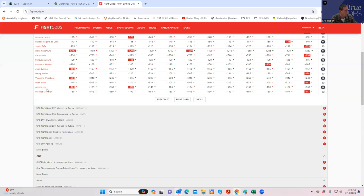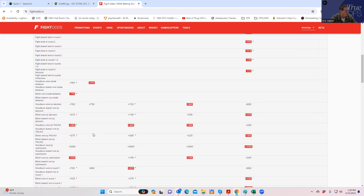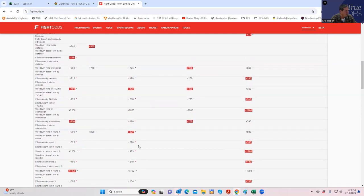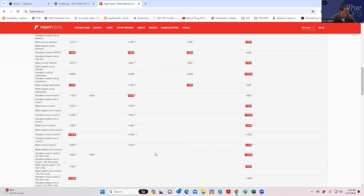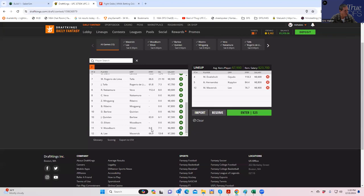Oban Elliott is 9300 with an inside-the-distance line around minus 110 — okay, but for 9300 you really need better first-round upside or more takedown upside. He does go for takedowns so it's somewhat reasonable. Woodburn on the other side — no one really knows his metrics and his inside-the-distance is probably plus 400, which is significantly worse than all the other underdogs we've discussed.